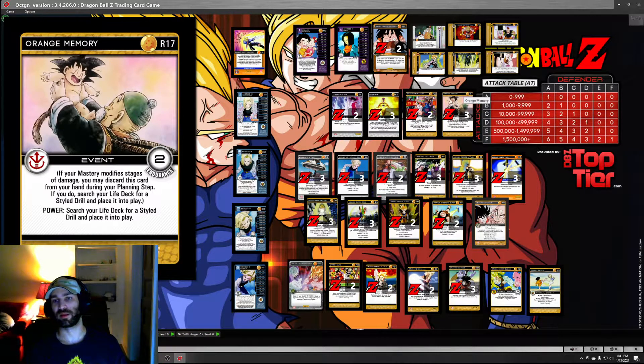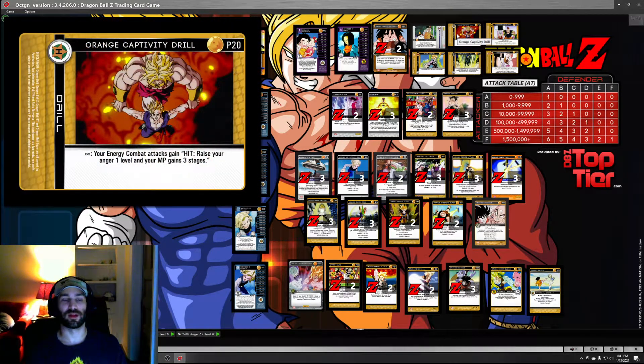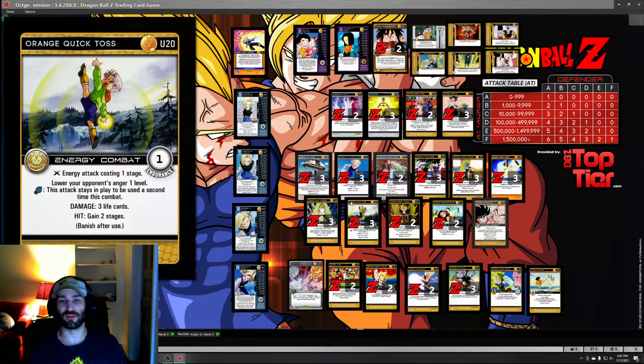Moving on to the attack lineup. The attack lineup is a little surprising in some ways. There's no attempt to really utilize anger at all. I think that's one of the traps people fall into with hybrid Adept energy builds - they try to really play up Captivity Drill. I don't think there's any immediate anger-gaining energy here. The only one that can give you anger is Fierce Attack.